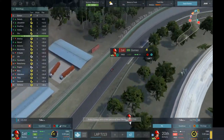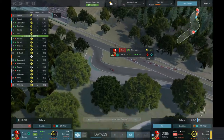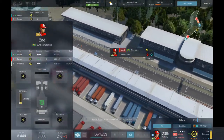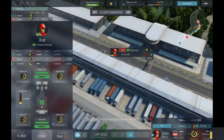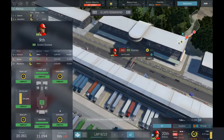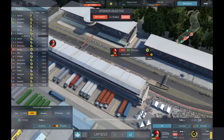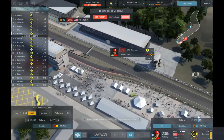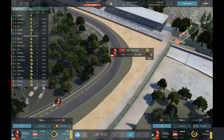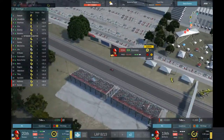I didn't ask her to do that — I think the game just decided that was a good idea. He came into the pit with just a tiny bit of fuel, no mistakes. Beautiful — medium fuel and attack on tires.